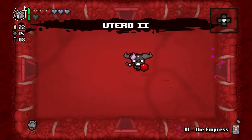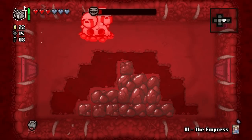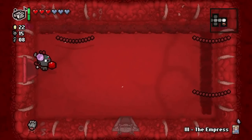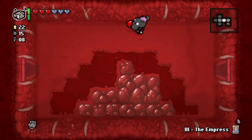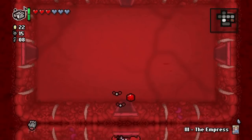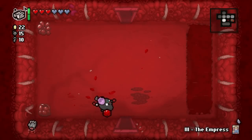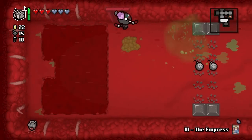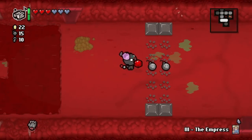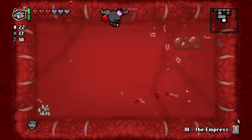We'll face Mom's Heart. Utero 2. I hate this enemy - every single time unless I have flying I always get hit by it. That's the one-heart room. I love the way the Brimstone curves around so I don't even have to get in the line of sight of these enemies - that is really awesome. We got a couple bombs, there are spikes - oh we can get across.